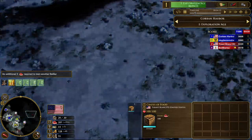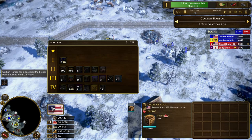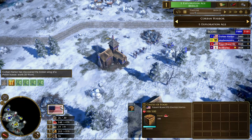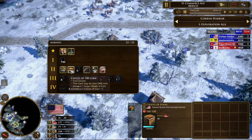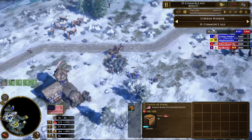I did not 10-10, so my age up is going to be a little bit slower. I went with the French Immigrants and I'm aging up with Virginia — because you always want to go with Virginia if you're doing a fast fortress. We're going to see Virginia Plans, followed by 700 coin and Virginia General Assembly and 700 wood as per usual.